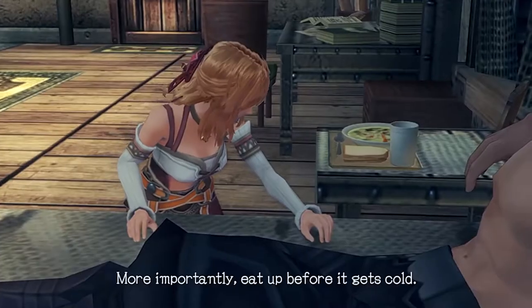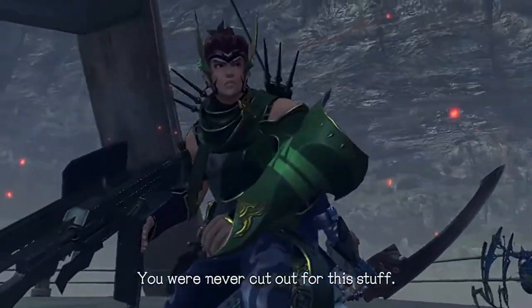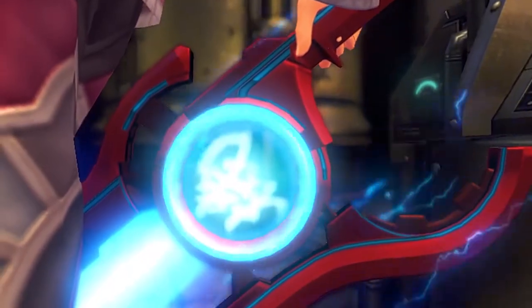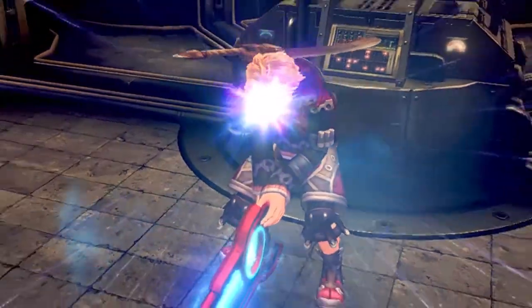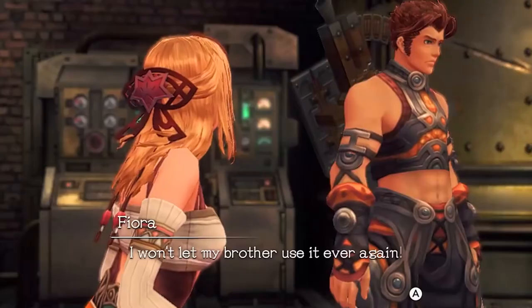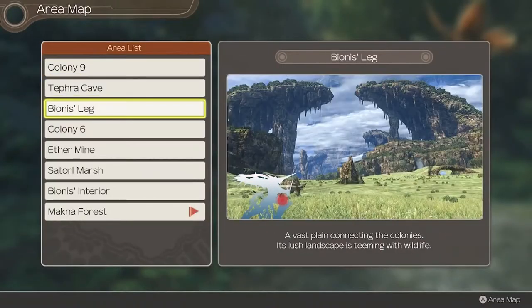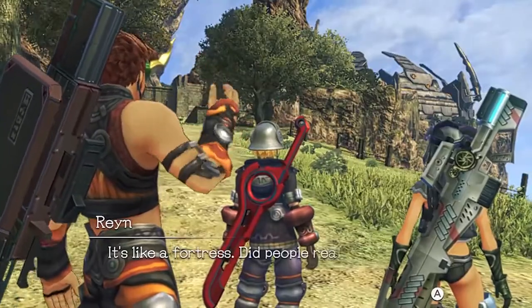He hangs out with his friends Raine and Fiora, and one day the Mekon — the bad guys — attack Colony 9. Shulk comes to a point where he picks up the mysterious sword known as the Monado, a sword of great power which is not supposed to be wielded by just about anyone, because it's sort of dangerous and hard to wield. Something happens in the beginning of the game, and they all decide to travel up the Bionis from the foot and up. This is the sort of story that you don't want to have spoiled for you in some random review on YouTube.